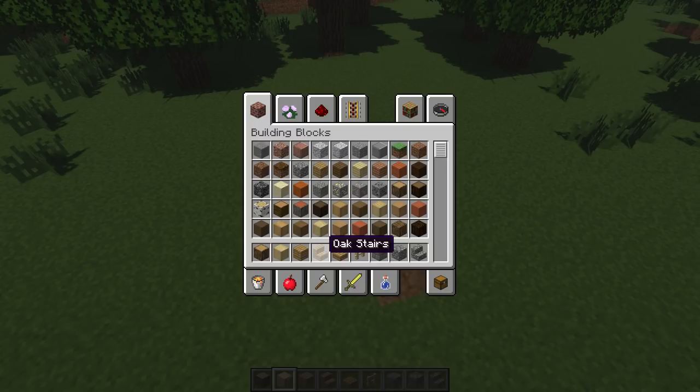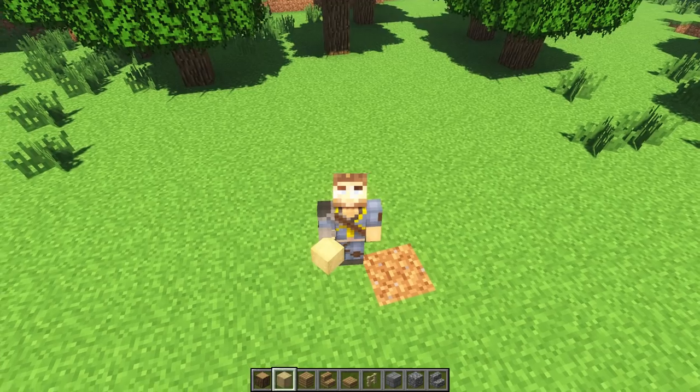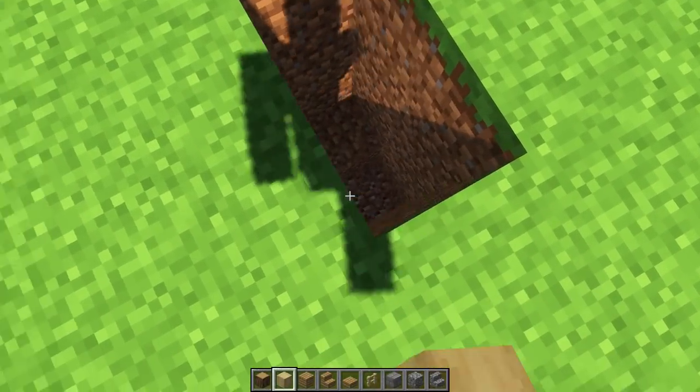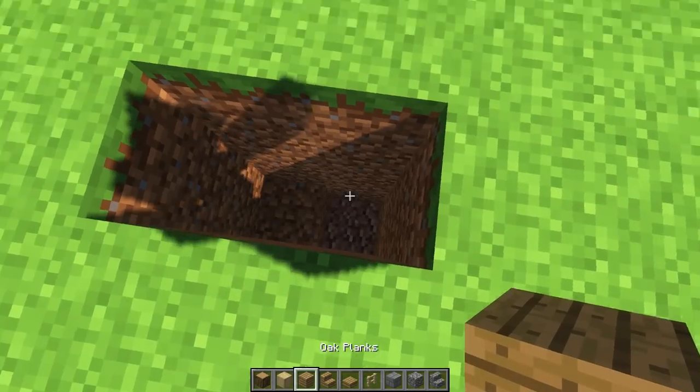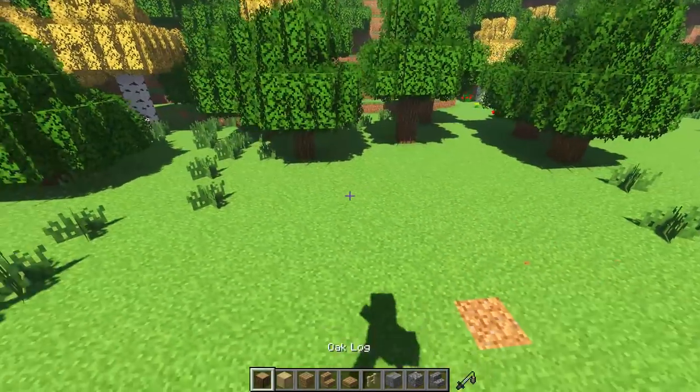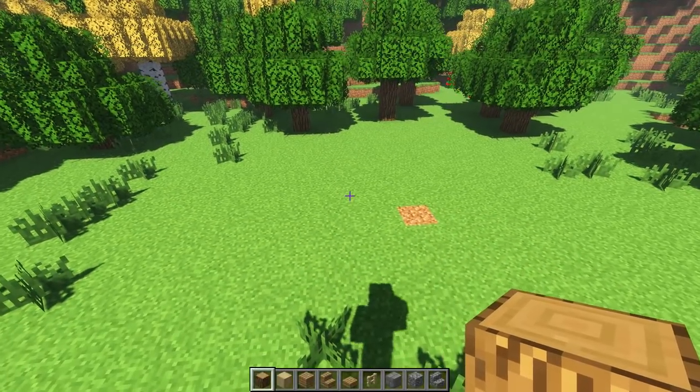Here are the blocks we're working with - everything you can find in this biome. We've got oak of course, stripped birch, the full oak family including birch fence, and some stone since you can mine down just a couple blocks and find it. There's also some granite down there. This is a starter house - not too crazy, not too big, something you can build in your first or second night.